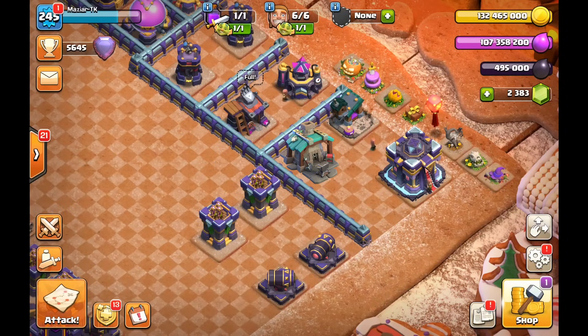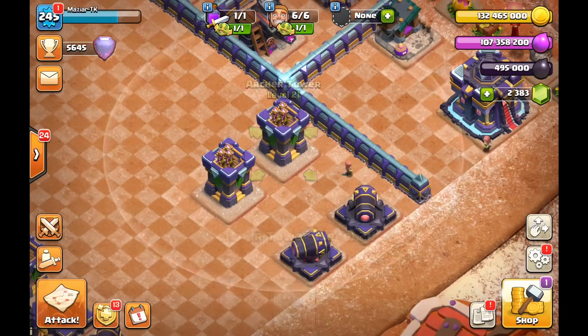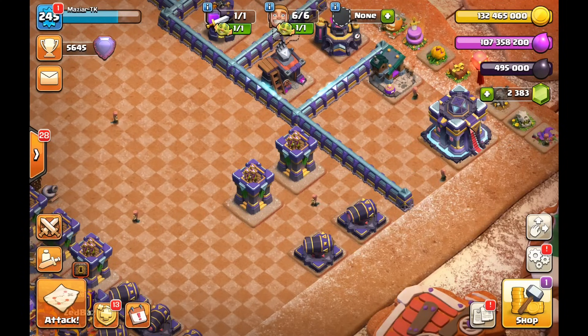The one thing in this video that could be different is the way you merge your troops — that is completely up to you. I'm just going to tell you what I will do. Personally, I'm going to merge one cannon and one archer tower for now, nothing more, so I'll still have one of each. I might do two archer towers by the time I'm uploading this video, but I might change my mind.